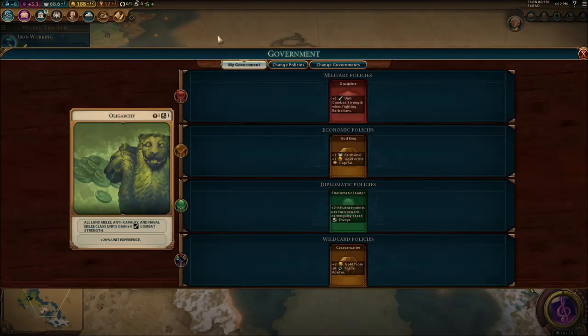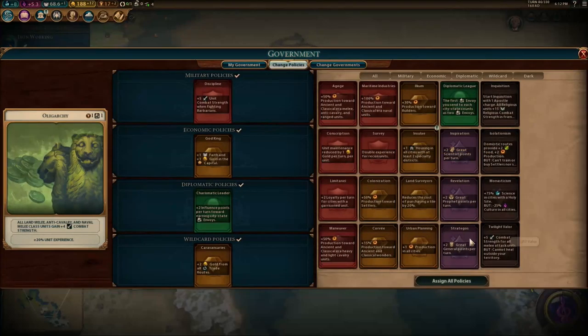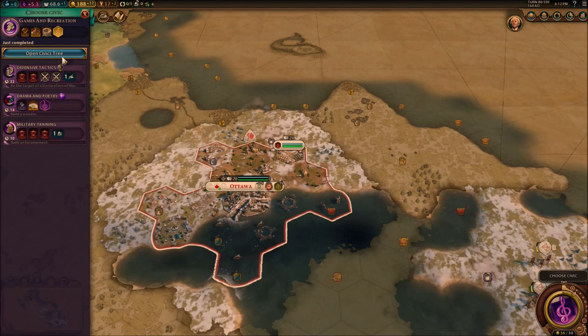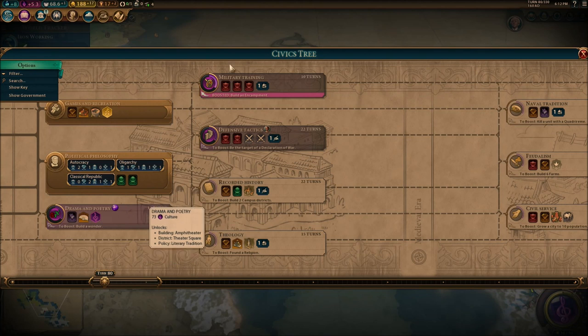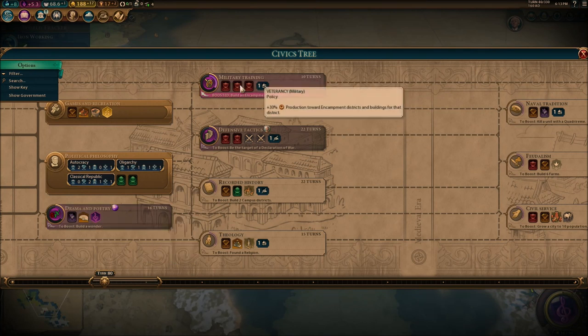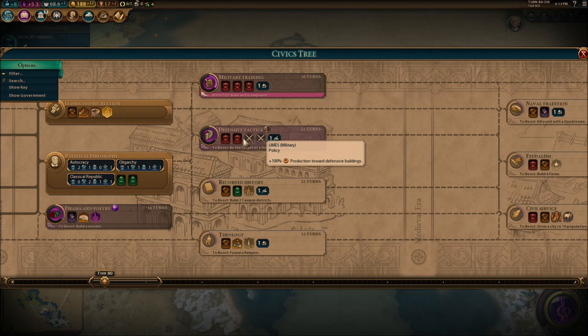Maybe in one or two turns we're going to be able to quickly purchase a settler. We need to settle as fast as possible. I still need the gold and faith per turn — it's really important. We got three new civics to choose: Drama and Poetry, Military training. I'm going to take Defensive Tactics for sure.